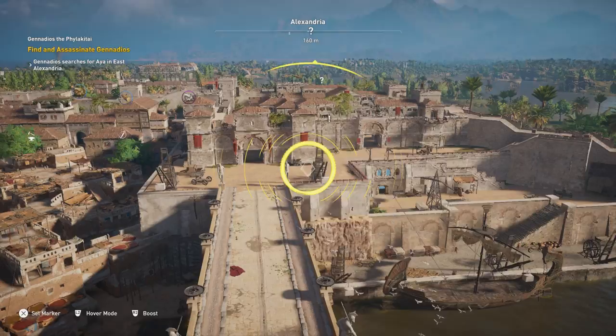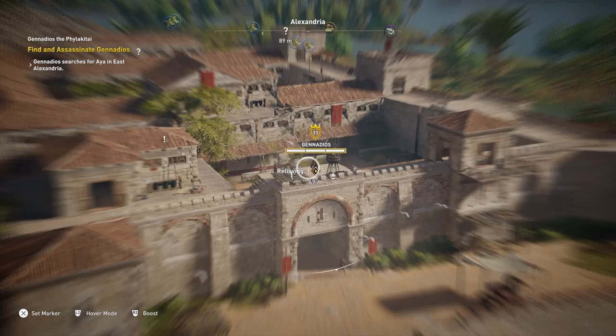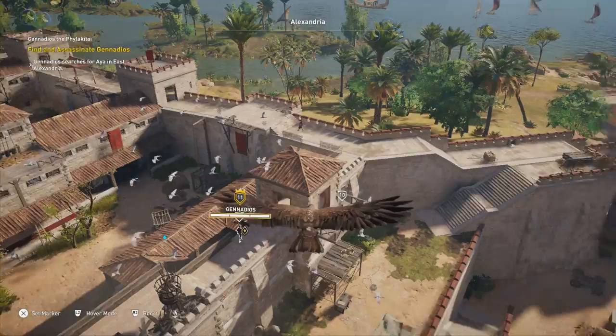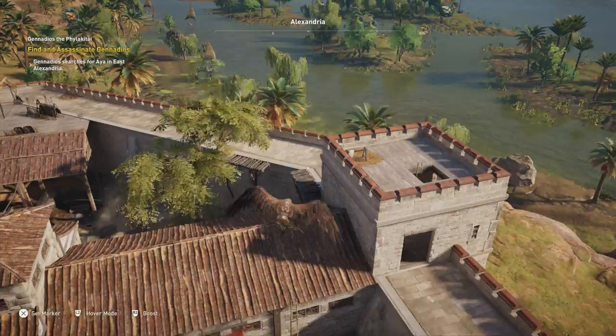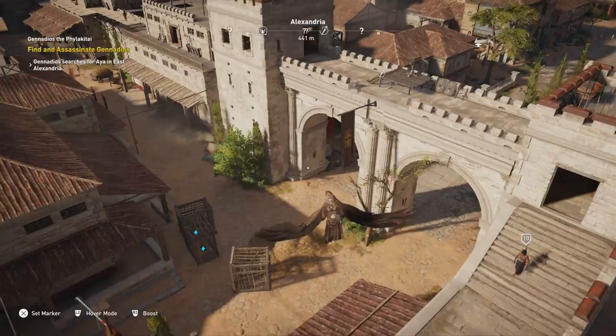We are close enough for Senu. There is Gennadios. Let's mark as many people as we possibly can here. There he is right there on the wall. There's another dude — there's a lot of people in this fort, and I believe it has two captains and a commander as well. Might even be three captains. There's another dude down there in the courtyard.